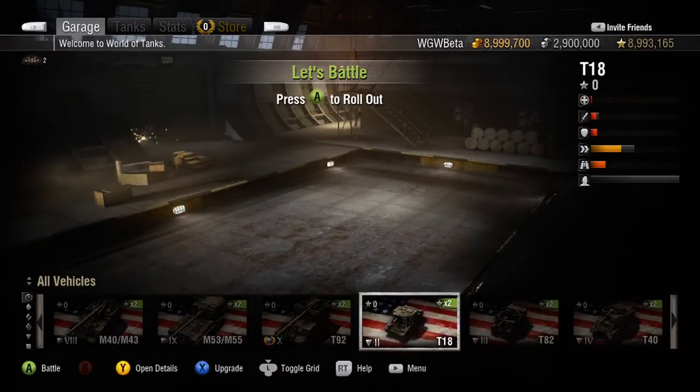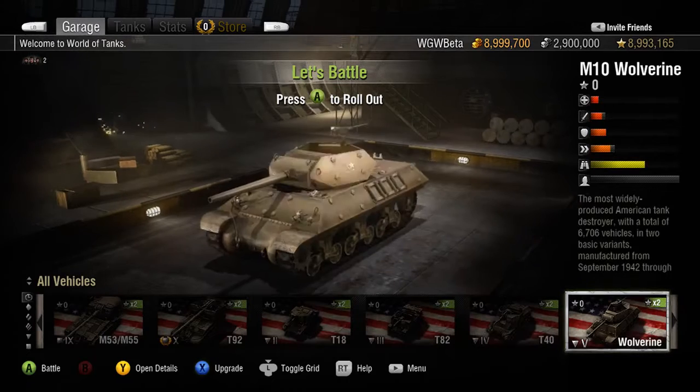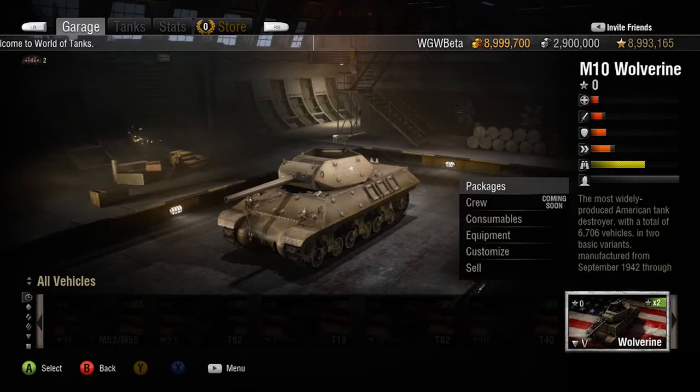Outfitting your tank with the right equipment starts in the garage. Highlight the tank you wish to outfit and bring up the upgrade menu.